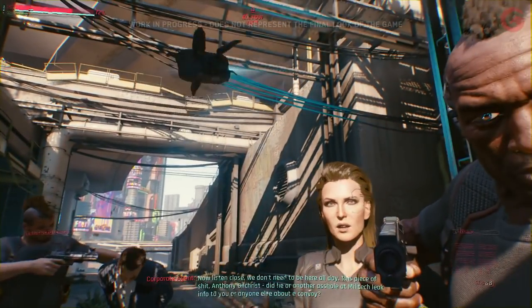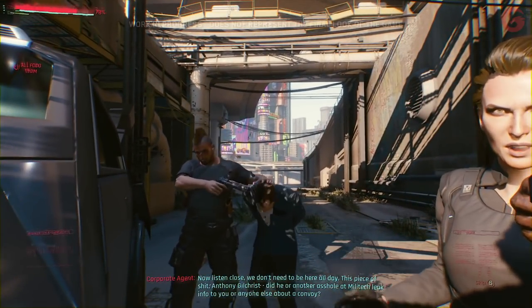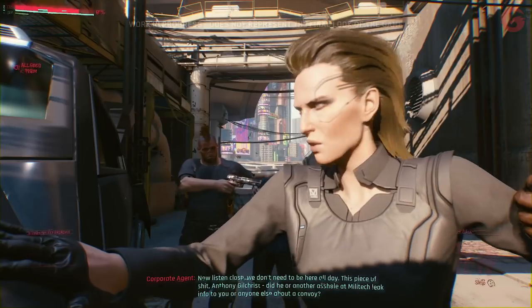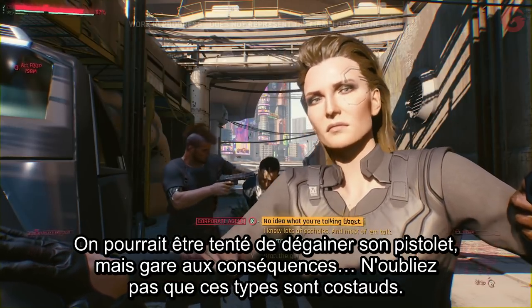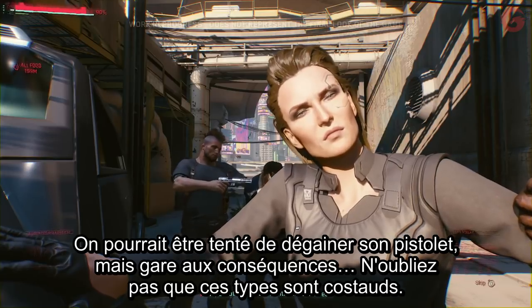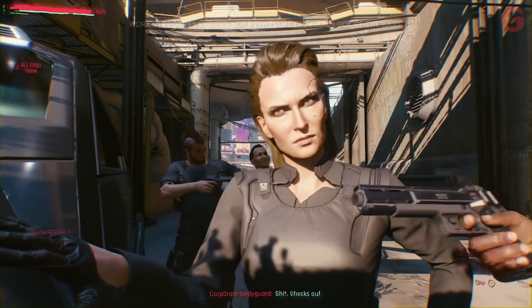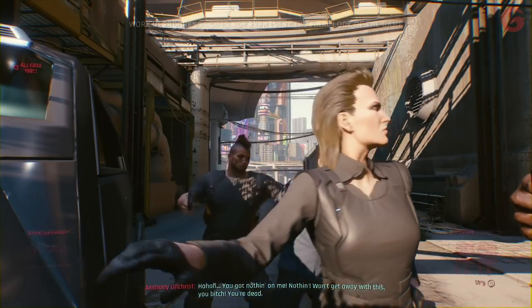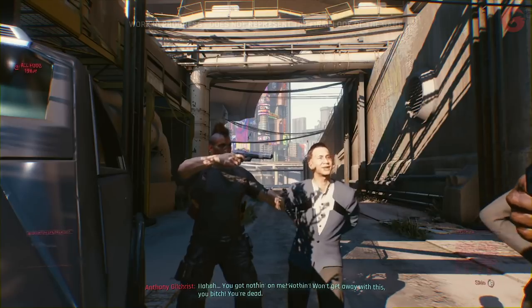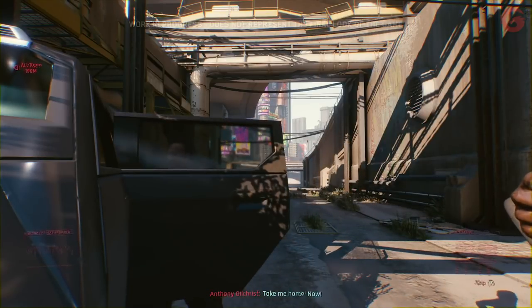The agent demands to know if Anthony Gilchrist — or another Militech employee — leaked info about the convoy. It might be tempting to reach for a gun, but the consequences could be dire. These guys are really tough. V's answer checks out, and the agent releases her prisoner.